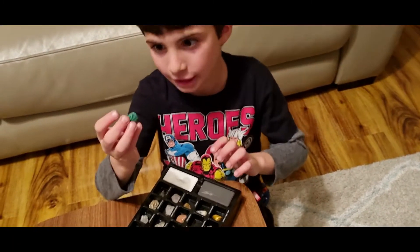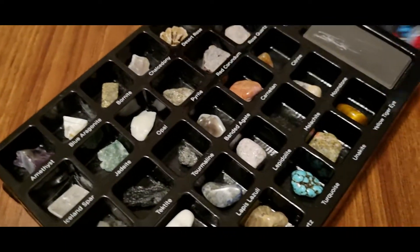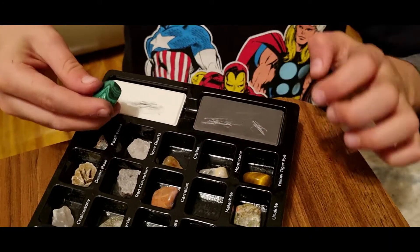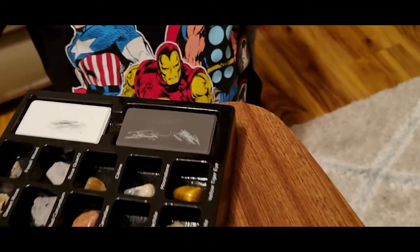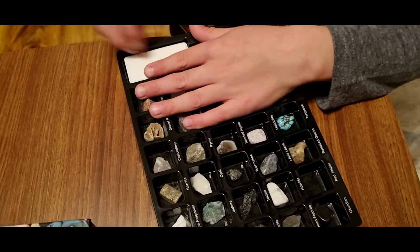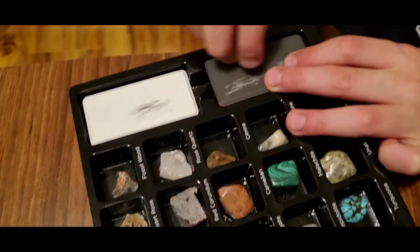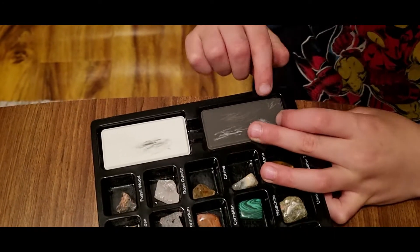Now we're going to try this one — what is it called? Malachite. The streak is white — wait, no, it looks like light green! Now we're going to try the red one. I bet it's going to be red. It's a pinky-reddy colour!